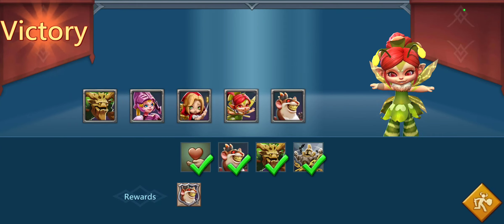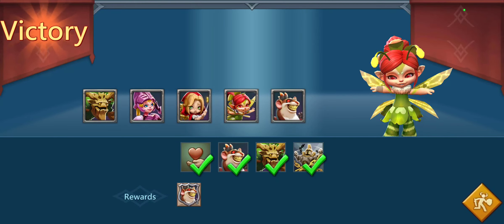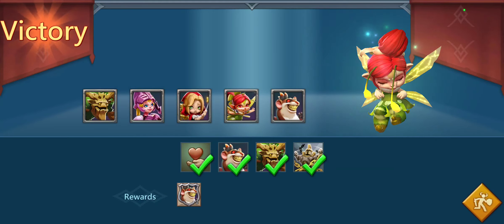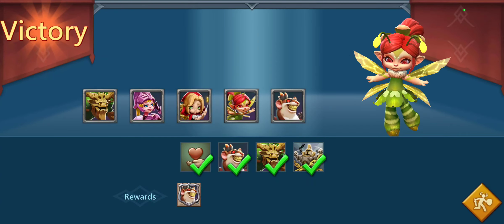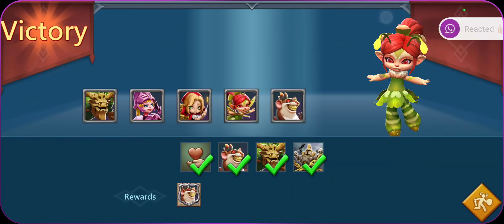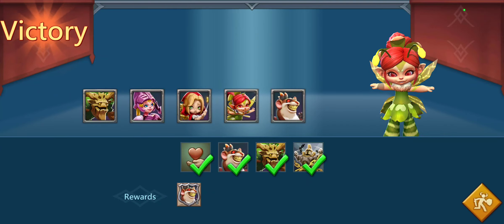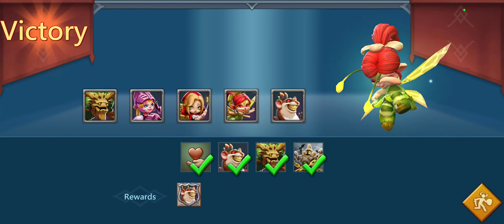So that lineup is Prima Donna, Rose Knight, and Witch Doll along with our two required heroes. I know Witch Doll is not a regular free-to-play hero. However, if you've been paying attention and following these videos, you should have Witch Doll available and some extra medals to spare. Hopefully that helps — I know it's going to be a pain for a lot of people. Play around with it; throw Dream Witch in there if you've got her, and hopefully that'll help.